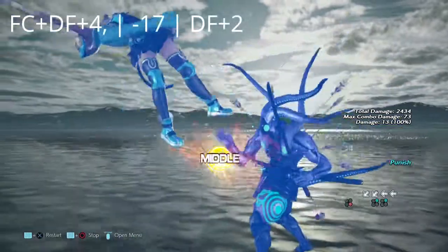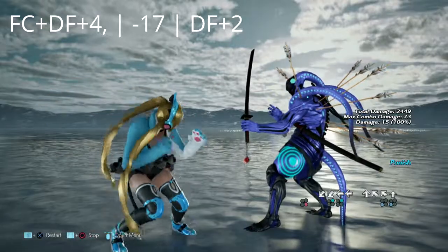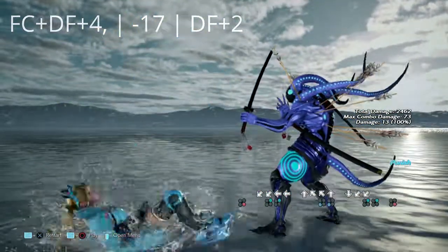This move here is full crouch down forward 4. As fast as this move looks, it is actually negative 17 on block. You can get a down forward 2 or a hop knee.